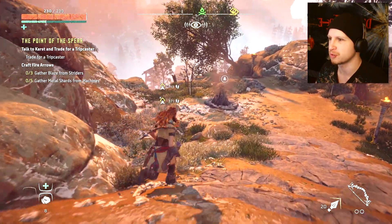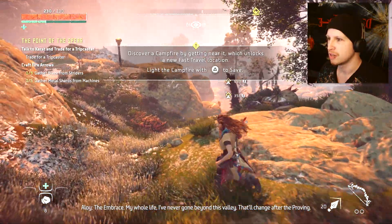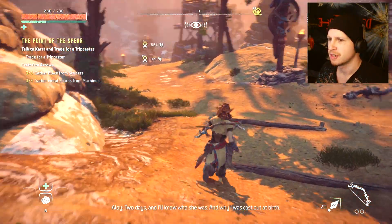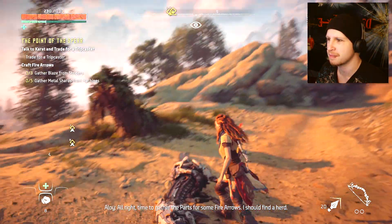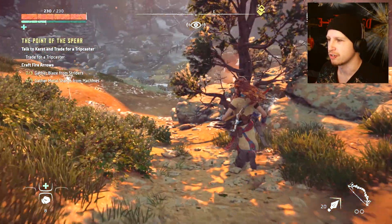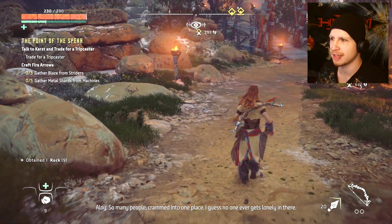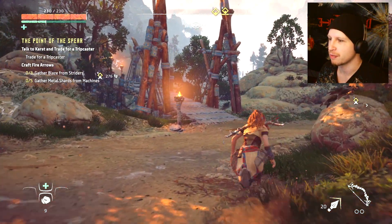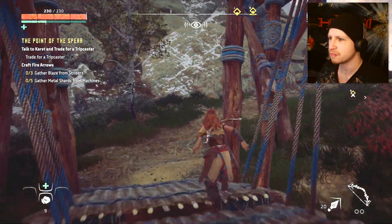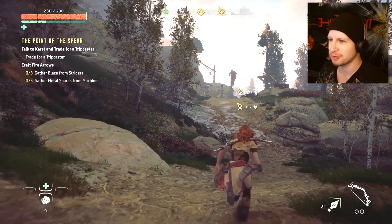Discover a campfire near the area which unlocks a new fast travel location - sounds good! There's some enemies down here and I'm just gonna run down and kill them. Or are they trying to tell us to go in the distance? I don't know what she's saying, she's just repeating the same thing. Let's just sprint across this very beautiful bridge - I like the lighting in this game too, very well done. Are we going anywhere near where we're supposed to go? This is really really beautiful.